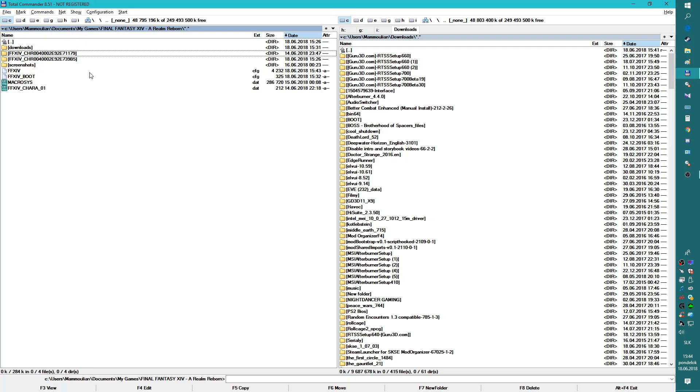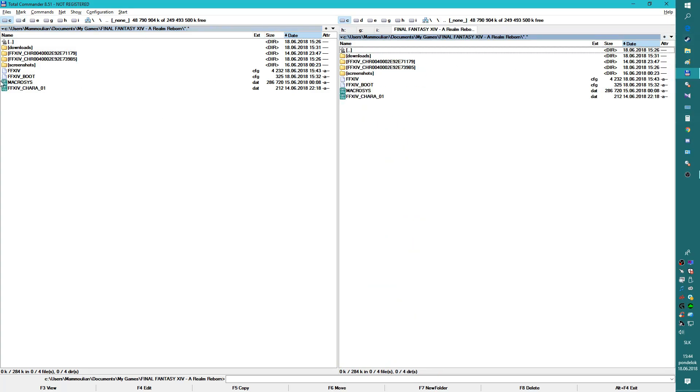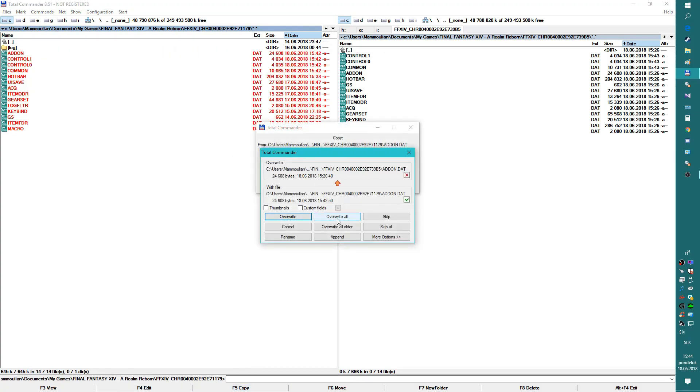I really advise you to save and copy those folders somewhere so you don't lose them if you accidentally mess up. What we're going to do is copy the settings from the old character to the new character. Open the old character folder and inside you will see all the files containing keybindings, HUDs, and everything. If you want to transfer only keybinds, copy only keybinds. If you want only HUDs, copy only HUDs. But if you copy everything, nothing bad will happen — you are only copying the settings of the character.